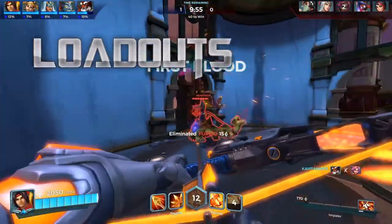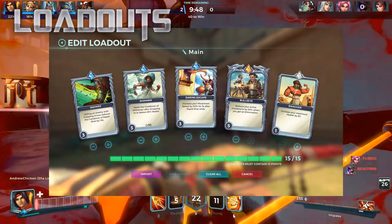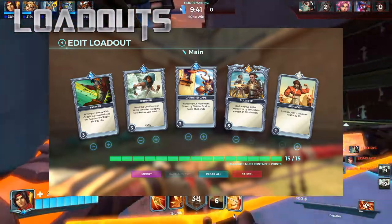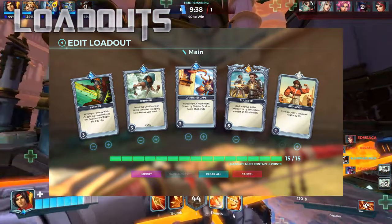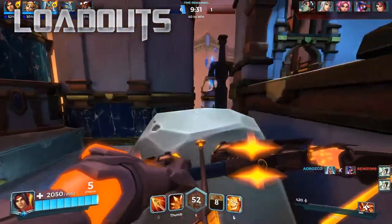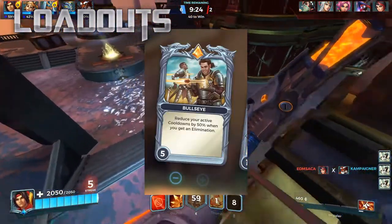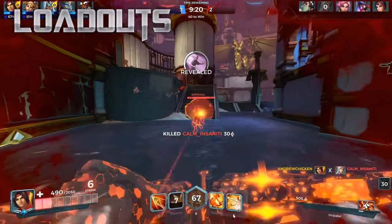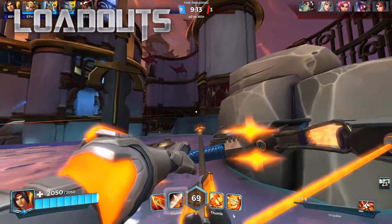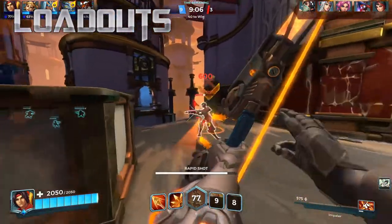This loadout focuses a lot on cooldown reduction and having your abilities up as much as possible. It works for any talent, though if you want one heavily focused around the Impaler Arrow I'll get to that in a minute. I use Recurve with this loadout since my aim isn't the best with Shaolin. This loadout has been optimized to get your Rapid Shot up as much as possible with Bullseye at level 5, so that once you use your abilities to kill a target you'll get 50% of all your cooldowns reduced. Rapid Shot has an 18-second cooldown, so once you finish off a target you'll be getting 9 seconds off your cooldown — more than the straightforward cooldown reduction card at max level, which only gives you 3 seconds off the max cooldown of Quickshot.